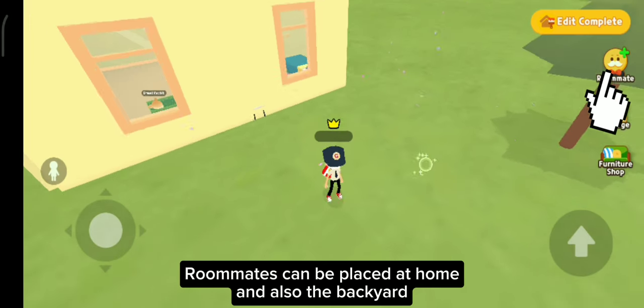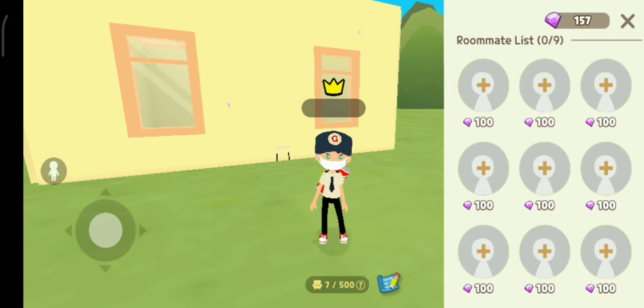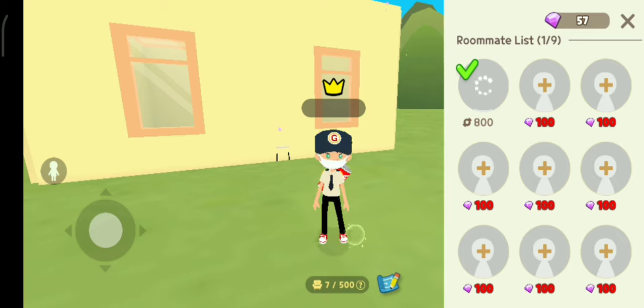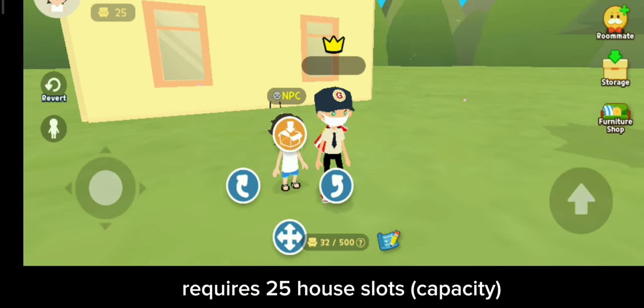Roommates can be placed at home and also the backyard. It requires 25 house slots capacity.